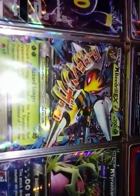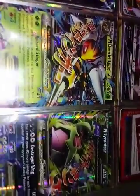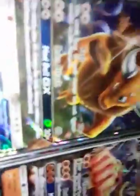Then I've got a Mega Beedrill EX from the premium collection — that's a promo, XY 158. And a Mega Tyranitar EX from the premium collection box — Tyranitar is not a promo.